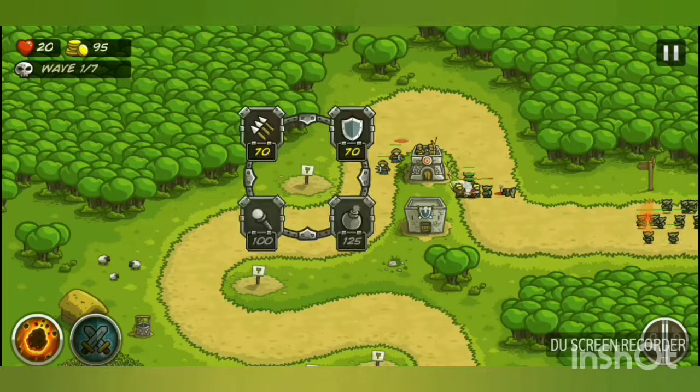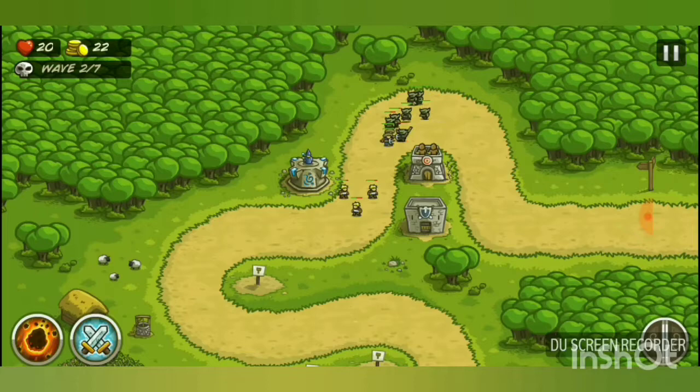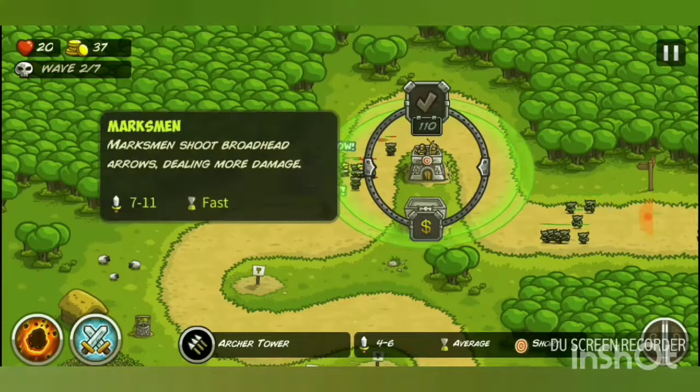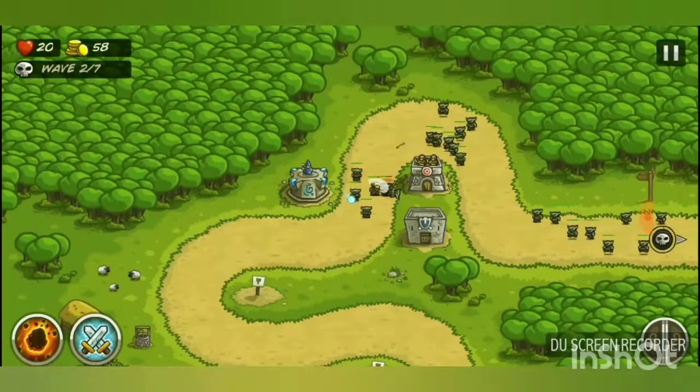I'm killing goblins to earn enough gold to build a wizard tower, then I'll reposition these soldiers for better support. As you can see, you can upgrade towers but upgrades cost gold — this one costs 110, this one costs 110, and this one costs 160.